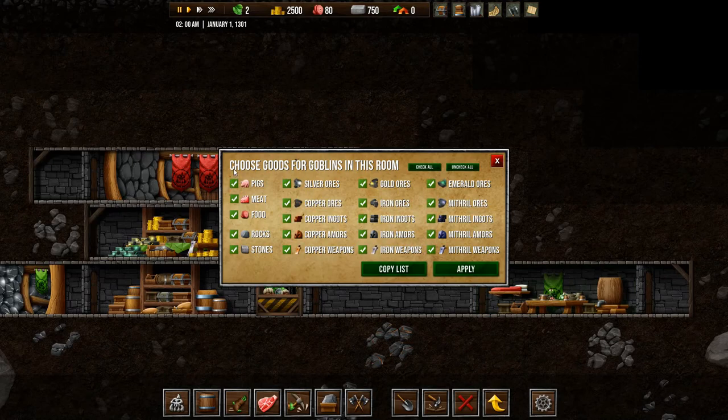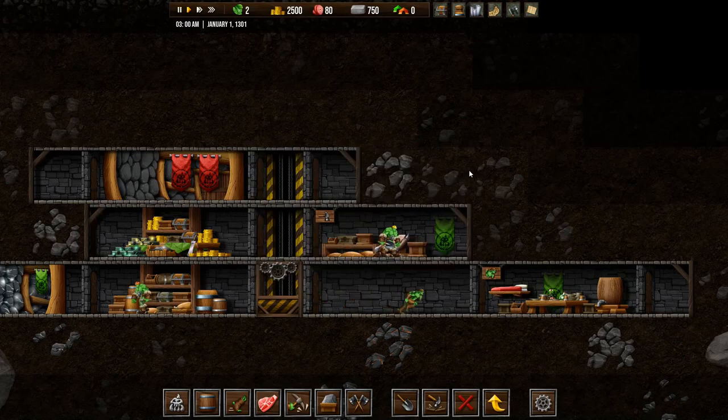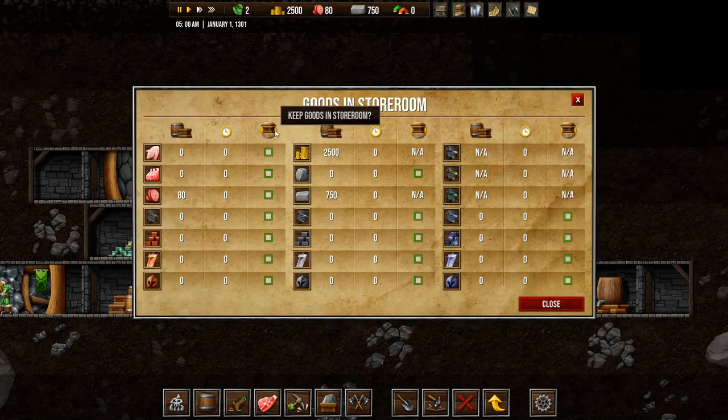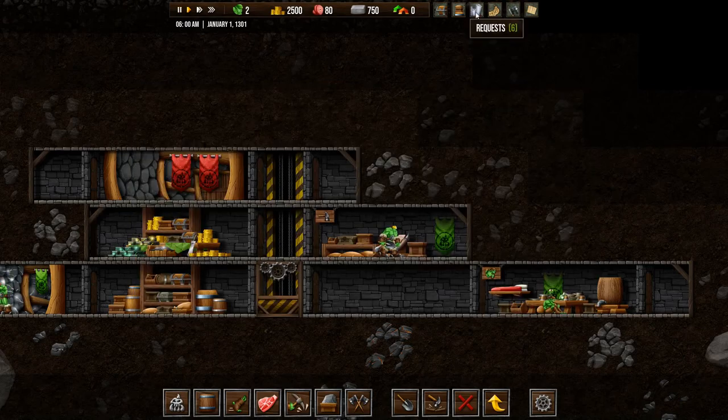Let's take a look at the goblin's room — choose goods for goblins in this room. Up here we have goods. We don't really have any goods of any kind. Storeroom: we have 80 food, 2,500 crowns, 750 stones. We have no requests yet, no throne room, no champions. Down here we have all different stuff that we can build: throne room, builder's room, bedroom, dining room — all kinds of stuff. We'll go through that as we move along.